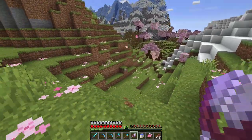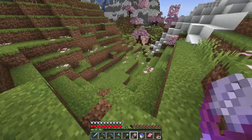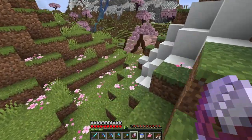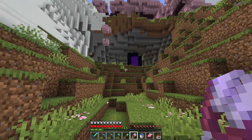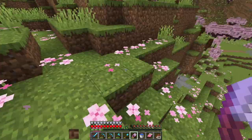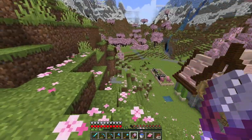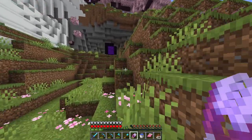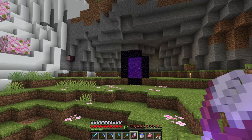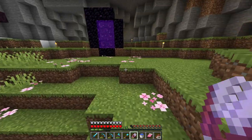Now those trees are out of the way we can see we've got a really nice shape to the land here. I really want to try and work with the terrain that we have and have some water flowing down here and then down again — a kind of double waterfall I think will look quite cool. And then we have a little path leading up to another portal right at the top which I think is going to look awesome.